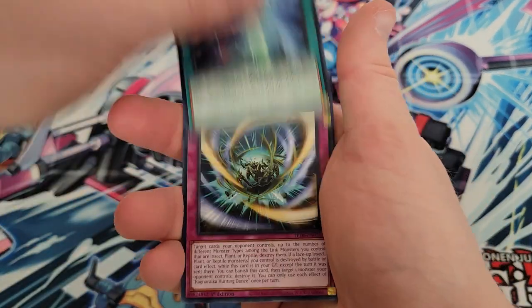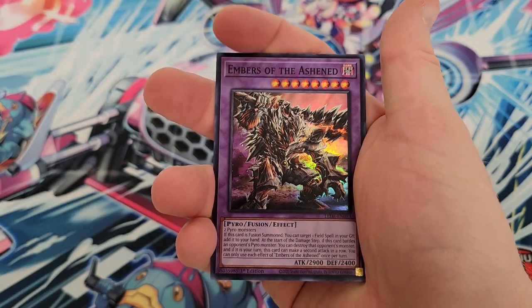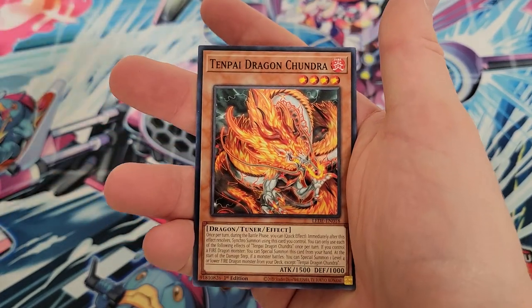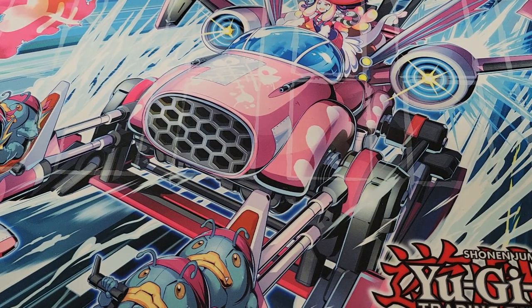Ancient Gear Advance, Sinful Spoils Struggle, Ragnarika, Hunting Dance, Refrain the Melodious Songstress, and Embers of the Ashen as our super. Cruisum Grave Squirmer, Haggard Lizard, Ose, Tenpai Dragon Chandra, White Lord wraps us out — White Lord, White Baking, White everything.